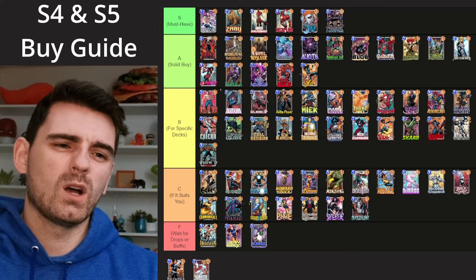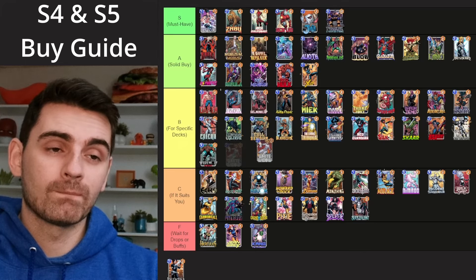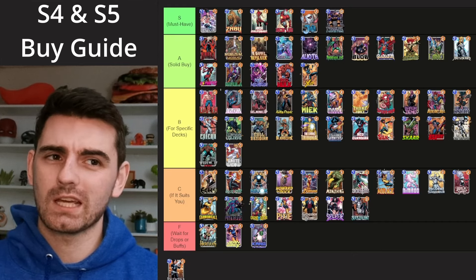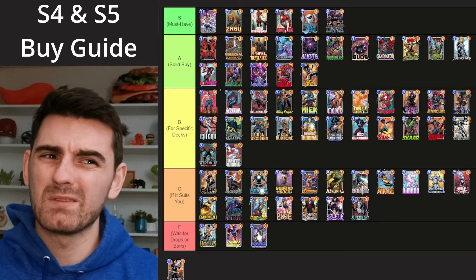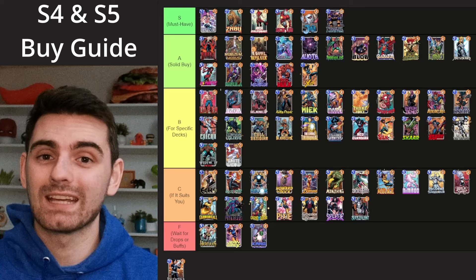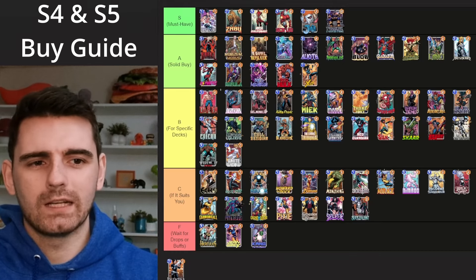Then we've got White Widow — also a good card, probably my second favorite card of the April season. I'm putting White Widow in B tier as well. She's tied to clog decks or junk decks — whatever you like to call it — and she's really strong in those decks. They maybe now kind of need her. She's getting close to A tier territory, but she's definitely not as impactful or needed as Annihilus. She's good, but she's not carrying the archetype, so B tier is a good home for her for now.